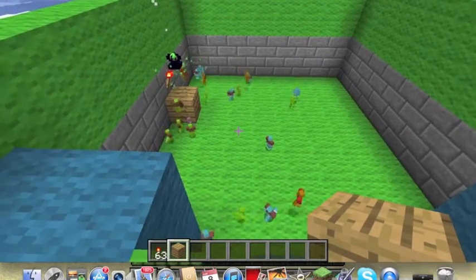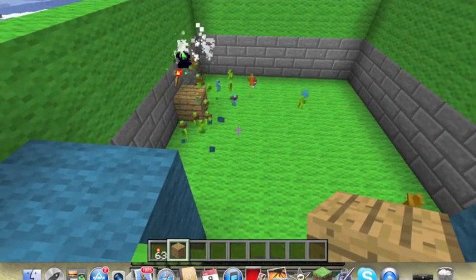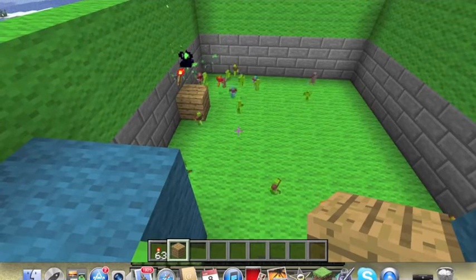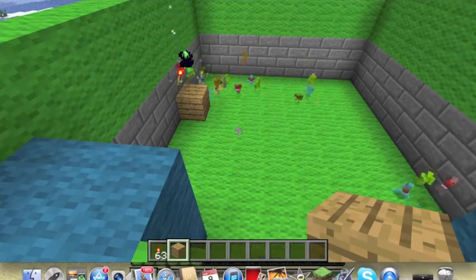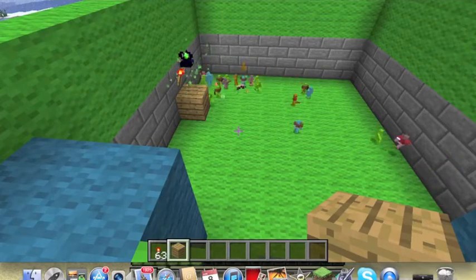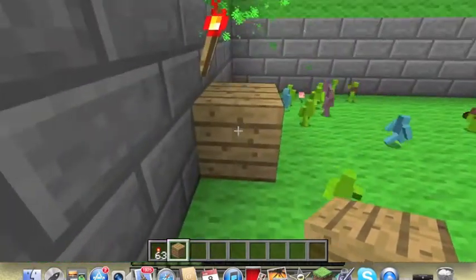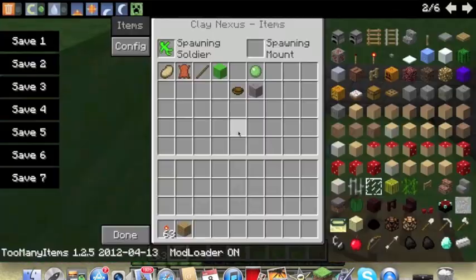Just sitting here watching. I might have to help them a little — might have to get something to help them with destroying the Nexus. Once they get up there, the Nexus has 60 health. When it gets destroyed, they don't spawn anymore.